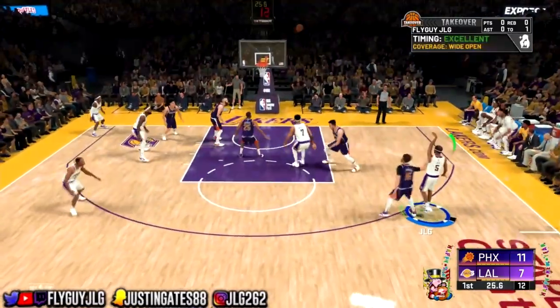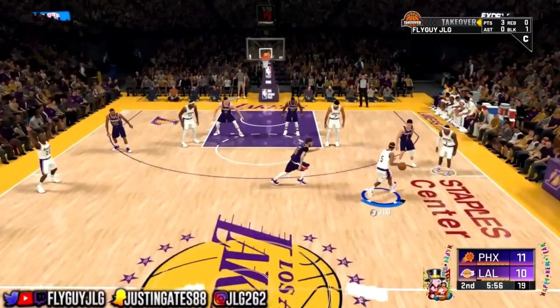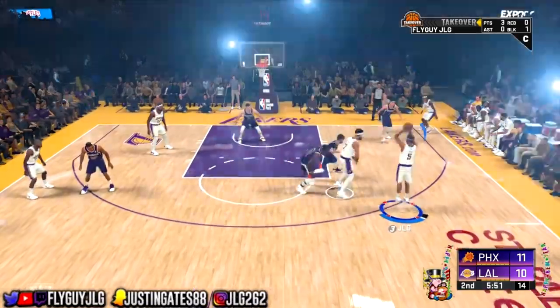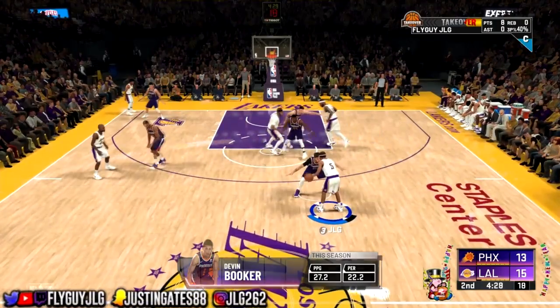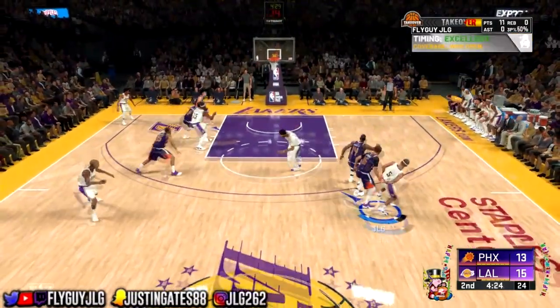Don't play on Hall of Fame unless you really got a green light. If you got a strap and you're greening everything up, then that's when you go. Once you got all your badges, then you go — but for now, I'm chilling. So I'm going to show you guys how easy this is. As you guys can see, all you got to do is call for a screen, hezi to the left or the right, and green.